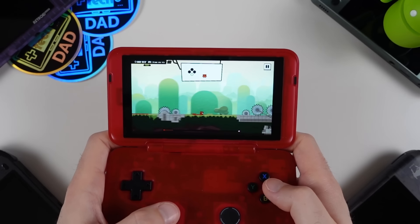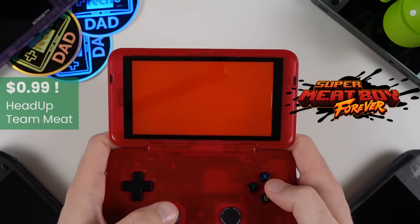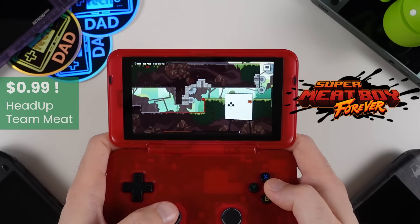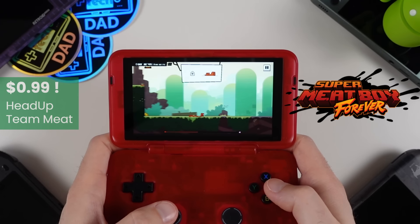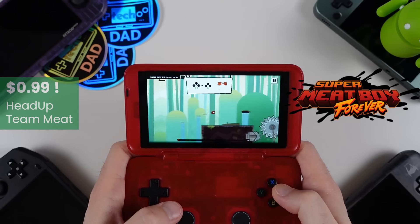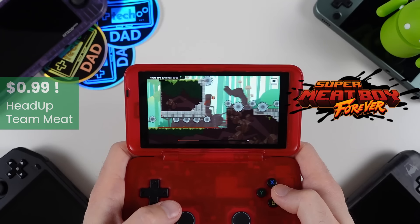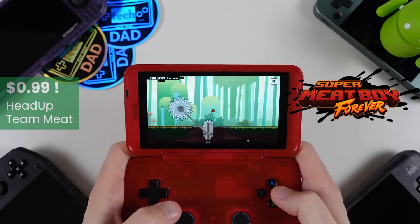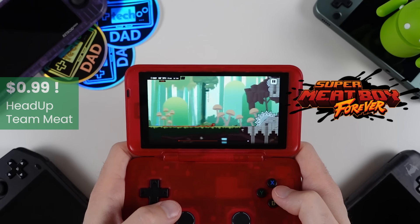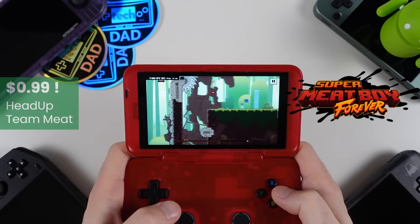Finally, the last game on this list and probably one of the more popular titles: Super Meat Boy Forever is yet another game that received a surprise port to Android back in April of this year. This is the long-awaited sequel to the original Super Meat Boy, which was an incredibly popular indie title. The gameplay is a bit different this time around with Forever, but it's still got that challenging, need-to-try-it-one-more-time hook. The biggest surprise with this release is its ridiculously low price of only 99 cents on the Play Store, compared to $19.99 on the Nintendo Switch. The game does support controllers, and given its auto-running gameplay it only uses two buttons, but it's still a nice fit for Android handhelds.